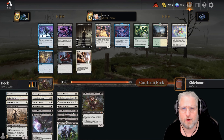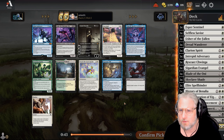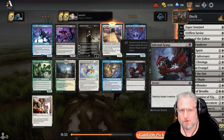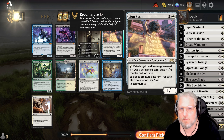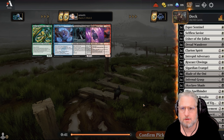We need more one and two drops. Lion Sash - good one. Infernal Grasp is great but it's almost like I should take Infernal Grasp - this one won't wheel. I'm gonna hope that this wheels - I think it might.